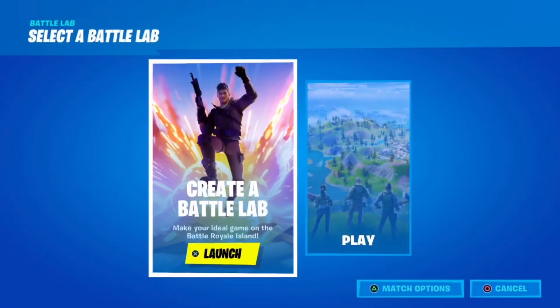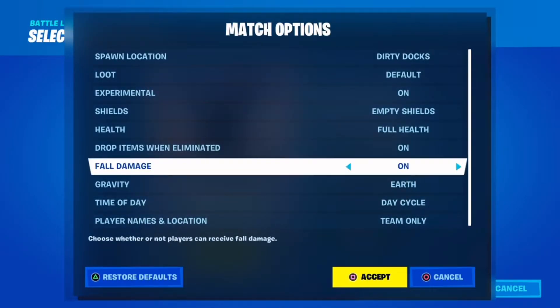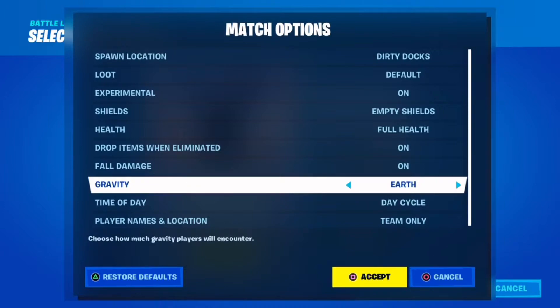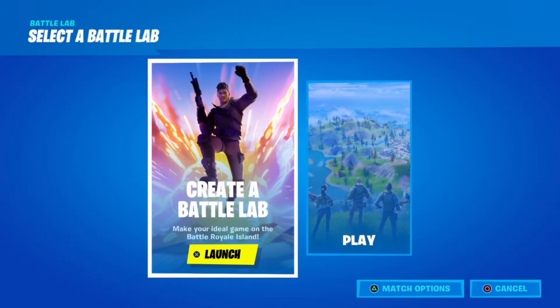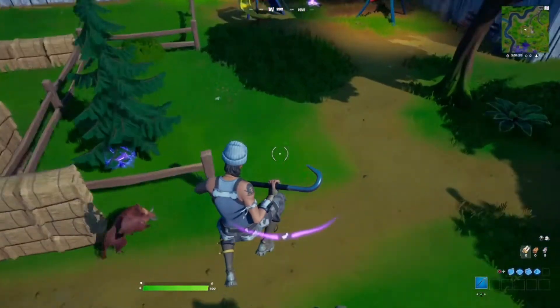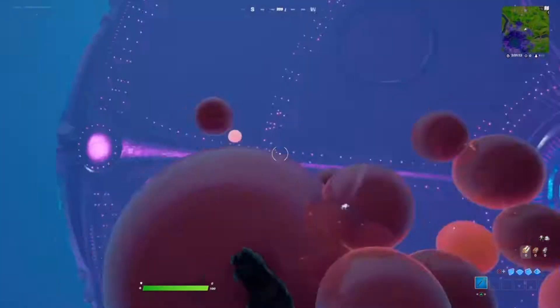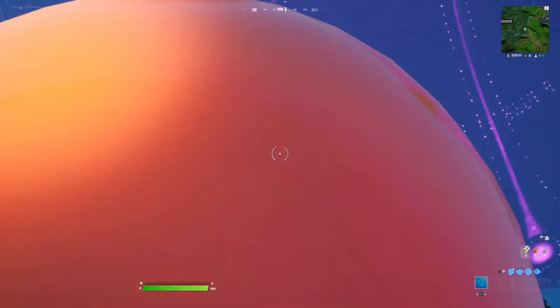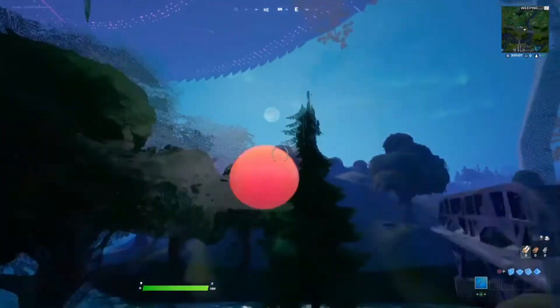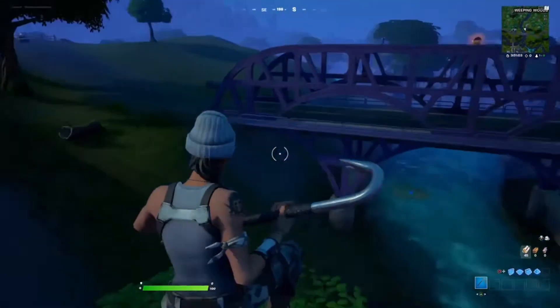On the video it said to go to Battle Lab, go to match options, scroll down until you see gravity, and set gravity to asteroid. Now click launch, then head over to Risky and walk over the device. This is actually working — whoa! So this one actually did work, it's a success. Let's get on to the next one.